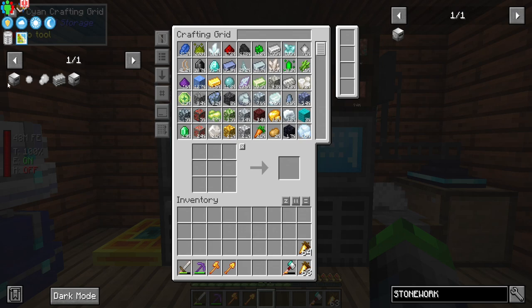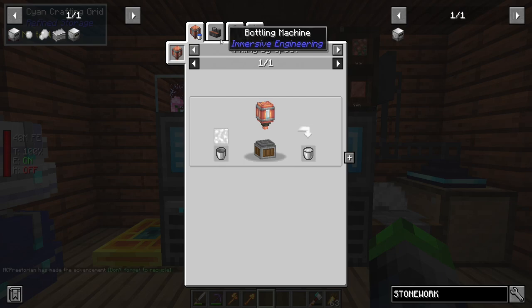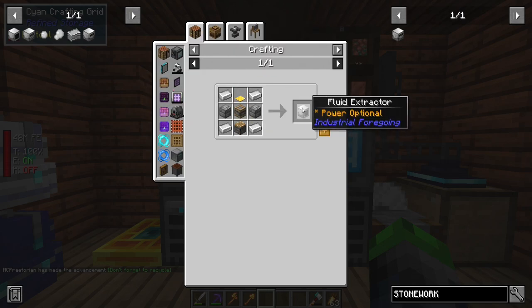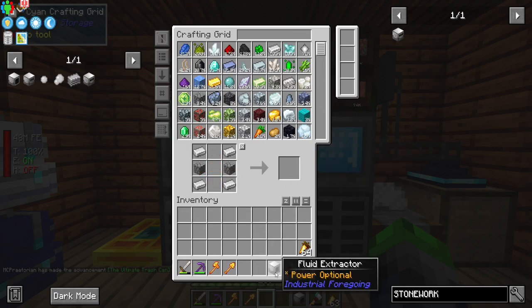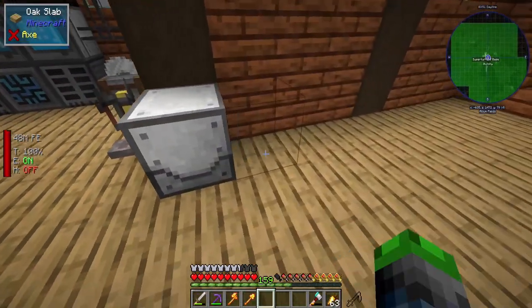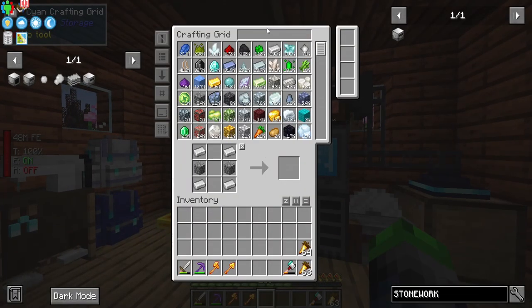So let's get started into the material stonework factories. What we need is a latex processing unit. How do we get the latex? We need a fluid extractor — this is the guy that starts everything off. We need gold and a pity machine like this. We set this in front of some wood and it's placed the right way. As you can see, after this goes down — bam — we have a little bit of latex. Now we can power this guy.